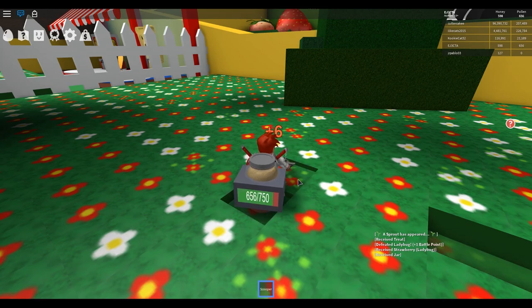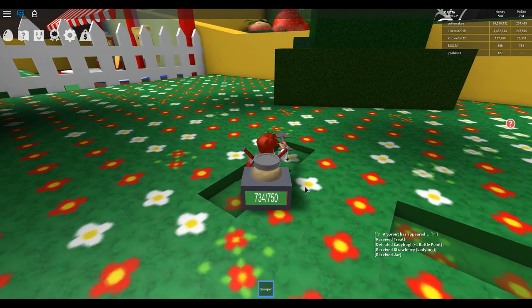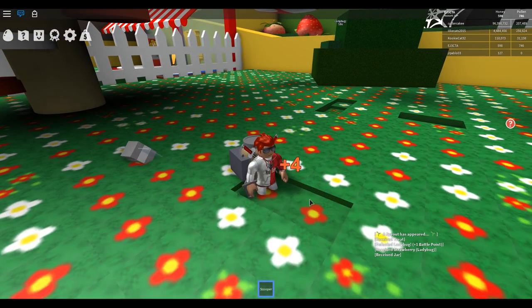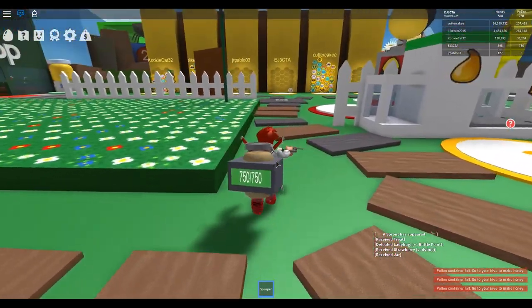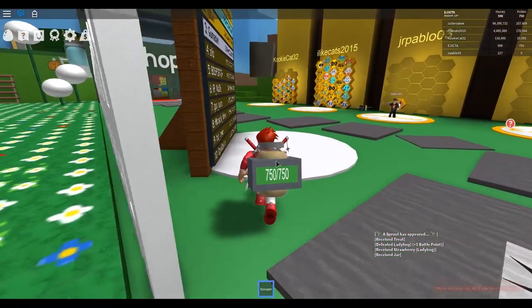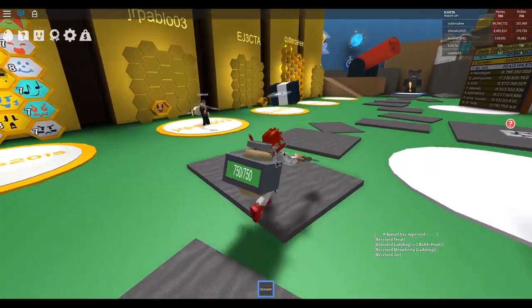I think I understand it now. So if we click — our bag is almost full. It looks like if you're next to a block that has two flowers, you get an extra two each time you dig.